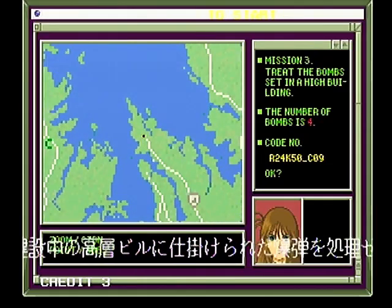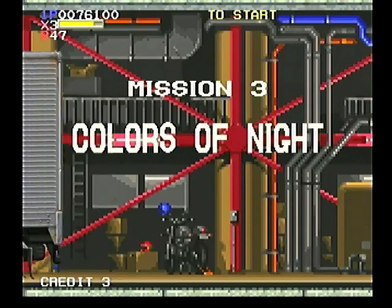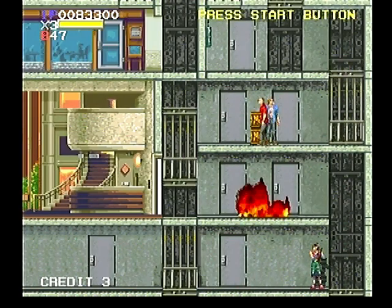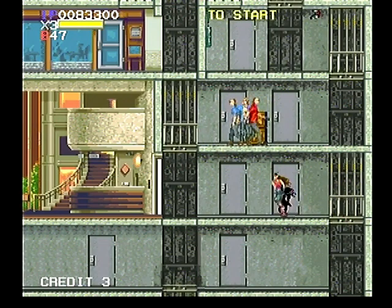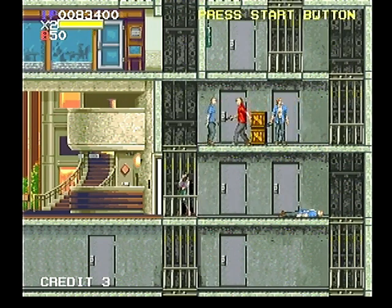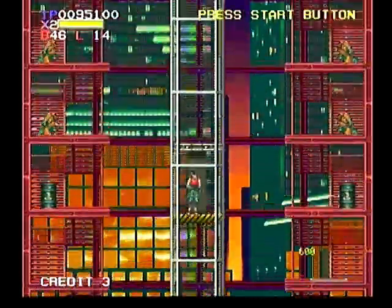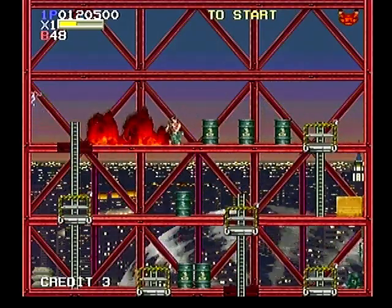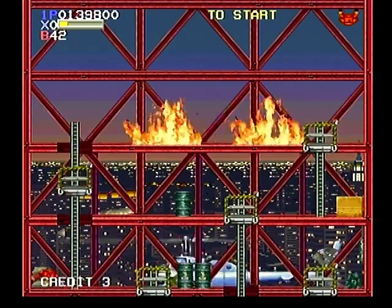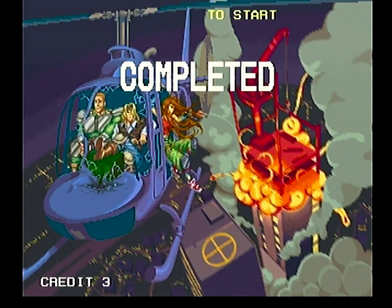So level 3 is your standard skyscraper level where you take the elevators going up continuously and make sure you go through the orange doors. Also be very careful on this level. Sometimes I lose track of the elevators, and they end up coming down on my character, crushing me to death, which is a common way for me to die. There's not too much to say through this level, it is really fun, but nothing that really stands out here. Except at the very top of the level where your helicopter is waiting for you, and then it gets firebombed and all these guys ambush you, and the lead enemy taunts you once again. But eventually you do kill all of them, especially with your firebombs, and then you are rescued off the top of the building.